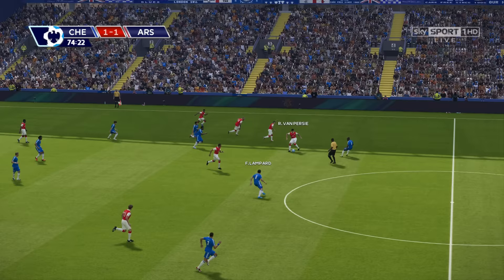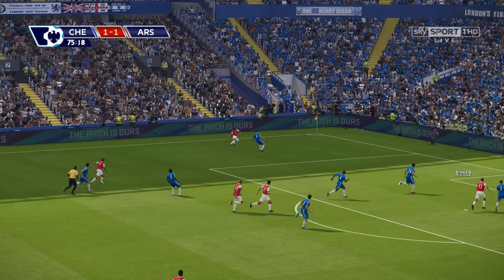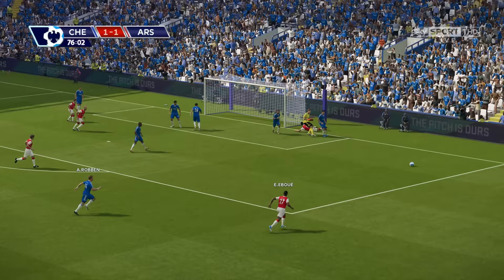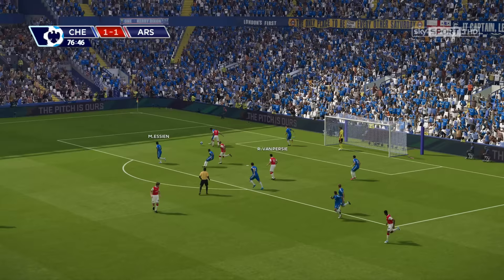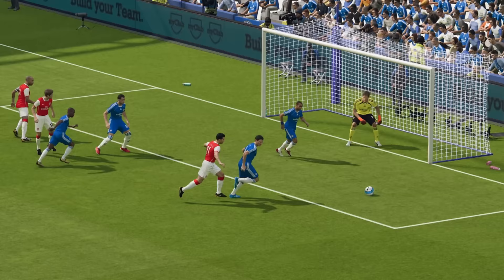Van Persie, Gilberto — there's Hleb and Arsenal are flying forward now. Carvalho trying to keep up with the youngster and the cross comes in. Stopped by the stunt of Cech, who blocks the follow-up from Van Persie — not once, not twice, but three times. Arsenal trying to keep that pressure on but it's finally contained by Chelsea. Utterly superb goalkeeping from Petr Cech.